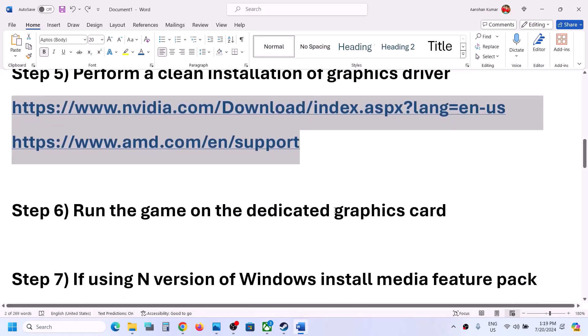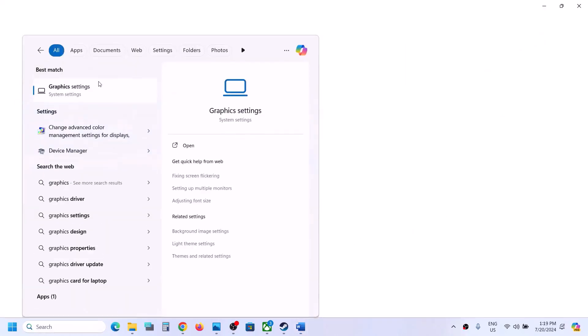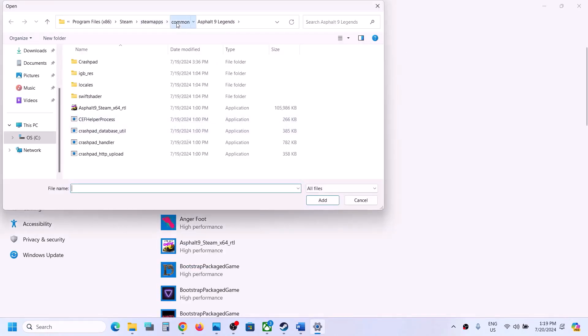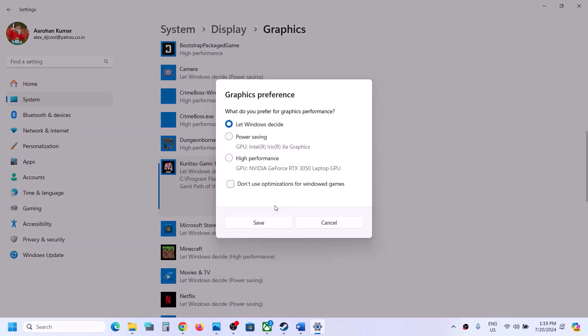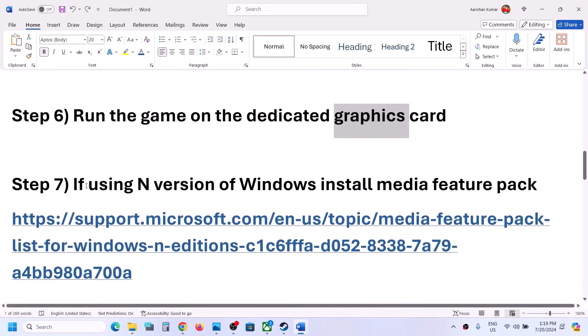The next step is to run the game on the dedicated graphics card. Type 'Graphics Settings' in the Windows search box, click on it, then click Browse, go to the game installation folder, select the game EXE file, and click Add. Once added, click Options, select High Performance, and click Save. Launch the game and check.